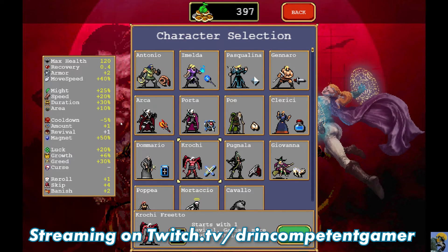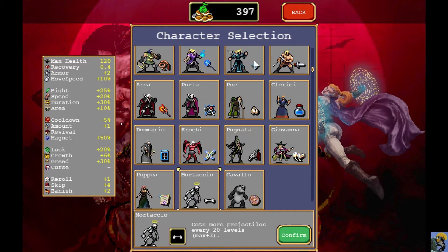Hello everyone, Dr. Incompetent here — let's play some Vampire Survivors! I want to try to get the coffin on the fourth level and mess around with some characters I haven't done a ton with. I'm thinking about going back to Demario, or going Po and starting with garlic, which is tempting, or one of these two characters that scale up dramatically.